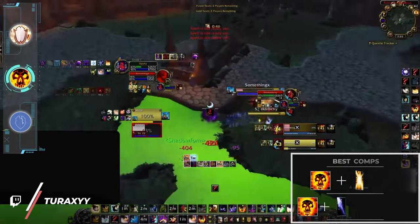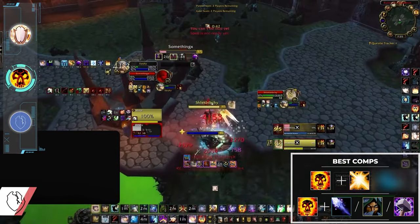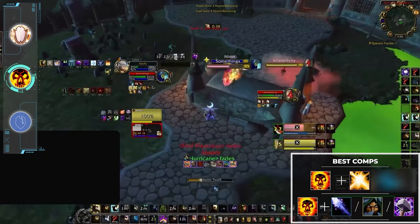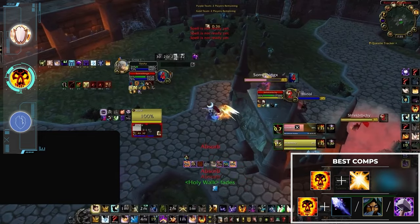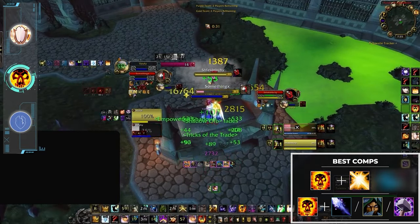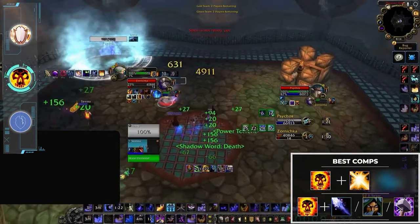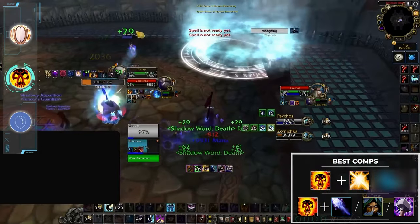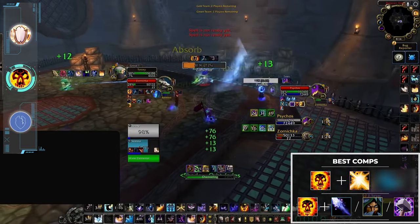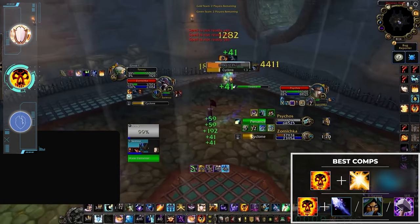Unfortunately shadow priest is one of the weaker DPS specs in 2v2 in early Cata, and just like fire mage their damage has a relatively long ramp which can make fast-paced double DPS comps difficult. As a safe pick, pairing with a holy paladin is likely your best bet, giving you the ability to cross-CC with stuns and silences quite effectively. If you really wanted to play double DPS you could go the CC route and pair up with a frost mage or sub rogue looking to end games in a setup or two. Otherwise you could look to the old faithful ret paladin to try and squeeze out wins.